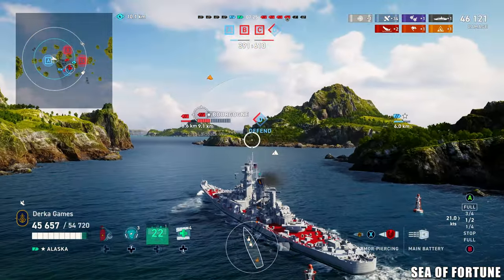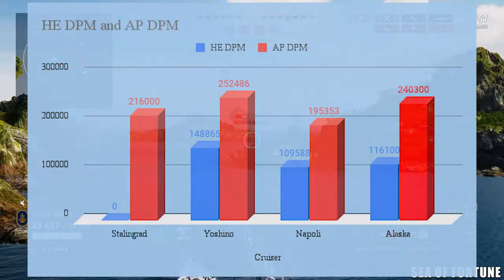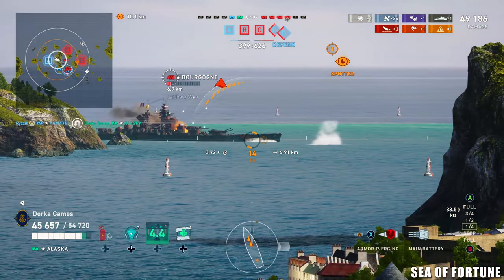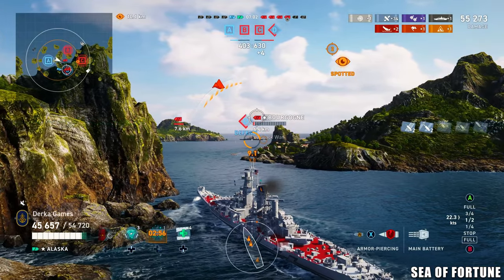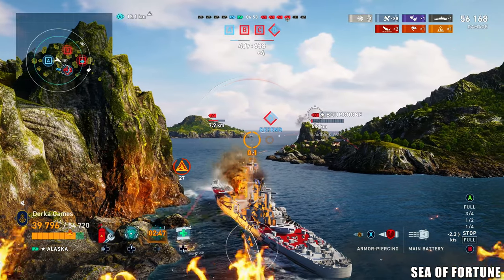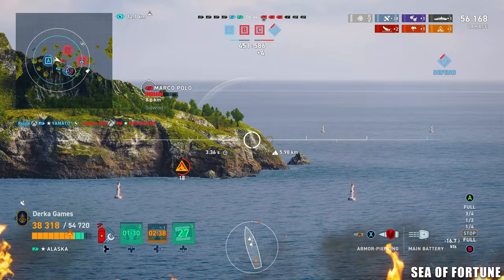Compared to the other big boys at tier — and there are four now that I'm putting in this category: Yoshino, Alaska, Stalingrad, and Napoli — Alaska really holds her own in terms of damage output, probably being the most well-rounded with both AP and HE shells. She also has some of the best AA at the tier. She does fall behind the other big girls in speed, though. She has a good turning circle and a modest rudder. I really like how Alaska handles, especially after playing the Stalingrad. I feel stuck in the Stalingrad without many options for turning or getting into tight spots like we are here in the Alaska.